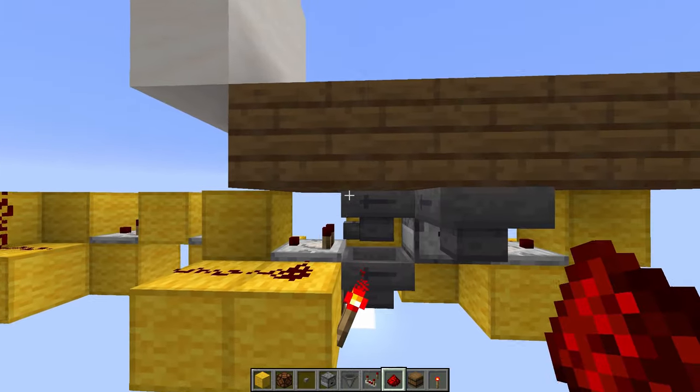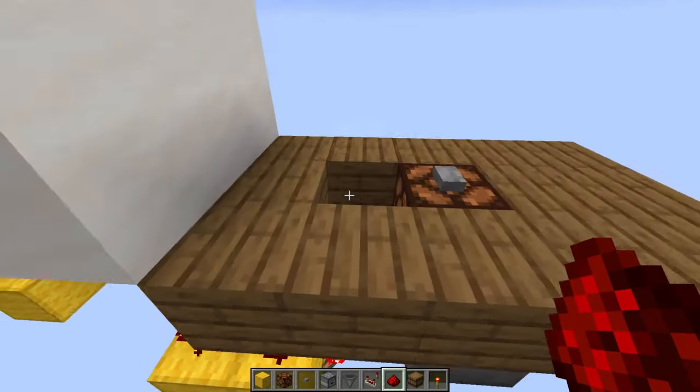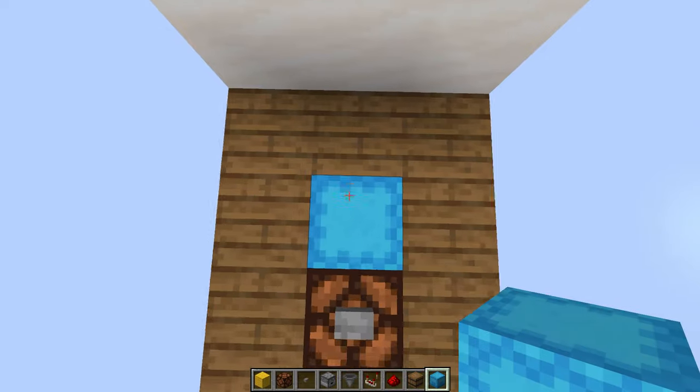Now just come to these 2 hoppers right there. Into the upper hopper you want to put 23 diamonds, 1 into every slot, and then an additional 18 into the first one, and 1 diamond should get sucked down into the lower hopper. And now just take a shulker box — you can in theory also use a barrel — and place it in this position.